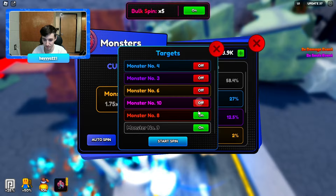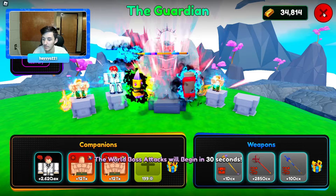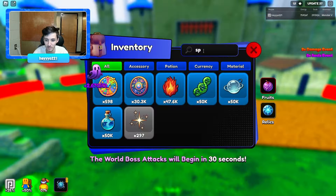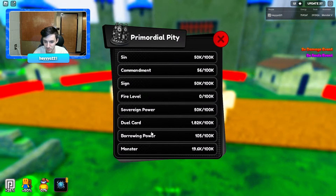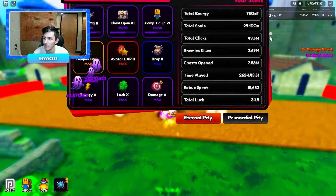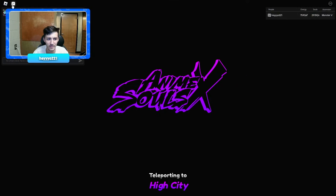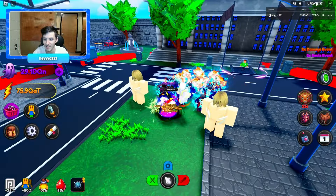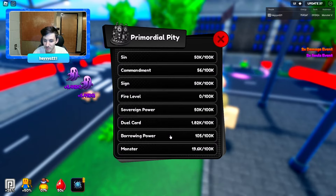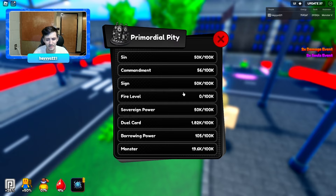Monster spinning is right here. We're missing some Sovereign Power — if we look at a primordial, we've already spent on it but haven't spent for many monsters yet. Borrowing Power — I completely forgot about that, but I think I already have it now. We have 20k on that, Sovereign Power 50k, Sign 50k, and Sin 50k as well. I think I get all those from Infinite Castle.